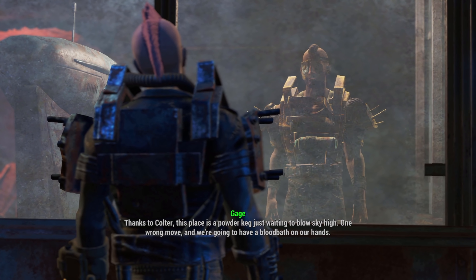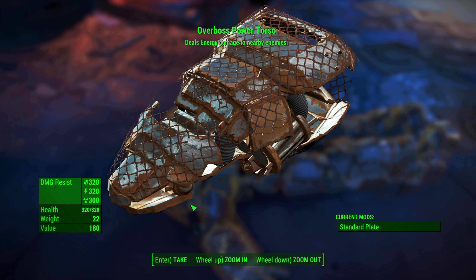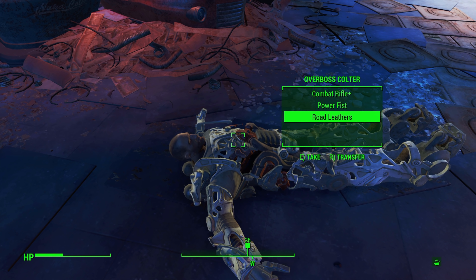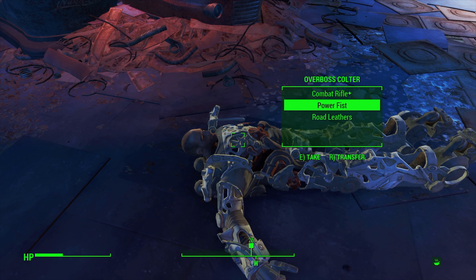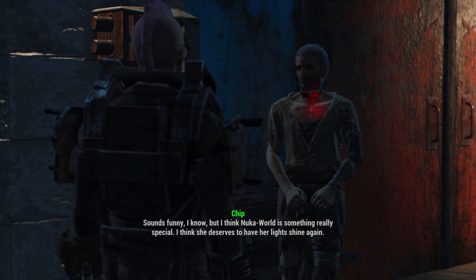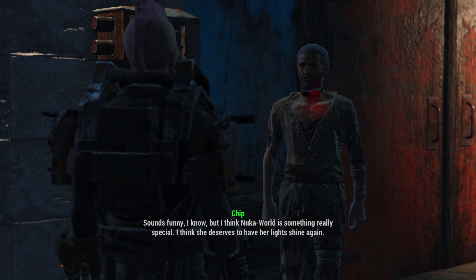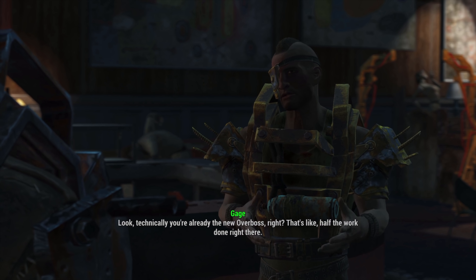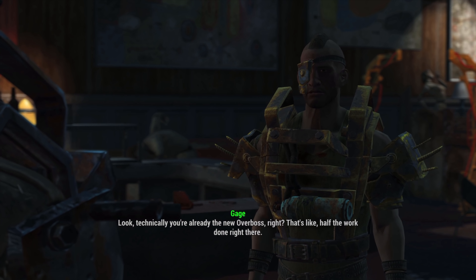Next is the overboss power armour — we need to find a power armour frame before we can use it, but we pick up the pieces for later. The torso deals energy damage to nearby enemies, which is very good. Once our business concludes we go to the trade centre in Nuka-Town; a guy named Chip mentions the power being switched back on. We speak to Gage and he wants us to get the gangs to follow us as their new boss.